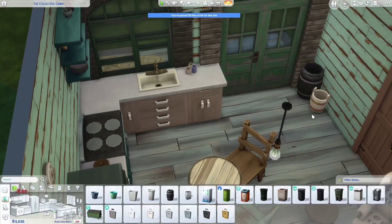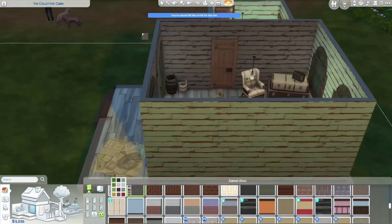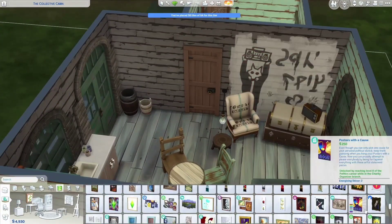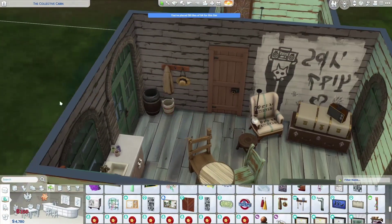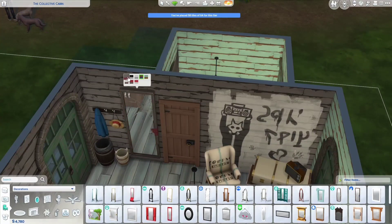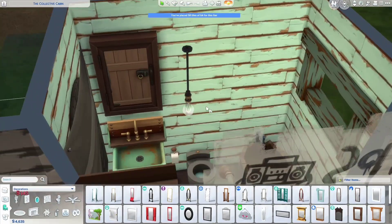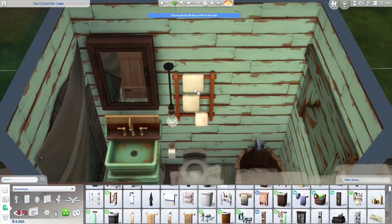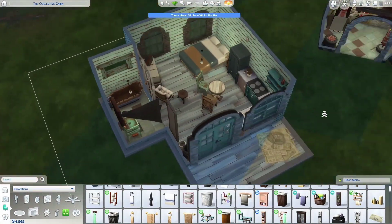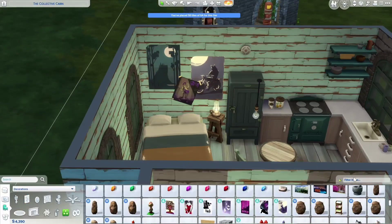Inside I wanted to decorate with murals and some stuff that looks more practical, like the mirror. The rug is actually that cheap dance floor that looks like a bunch of cardboard boxes. I thought all of that really fit in this space — those are from Get Together, but I use mostly stuff from Werewolves and some stuff from Eco Lifestyle, and I felt those went together really well.